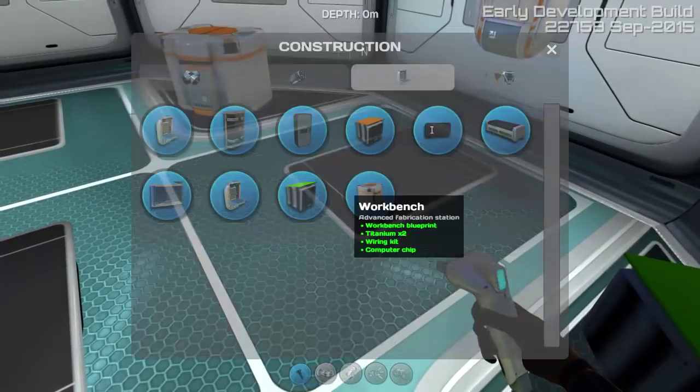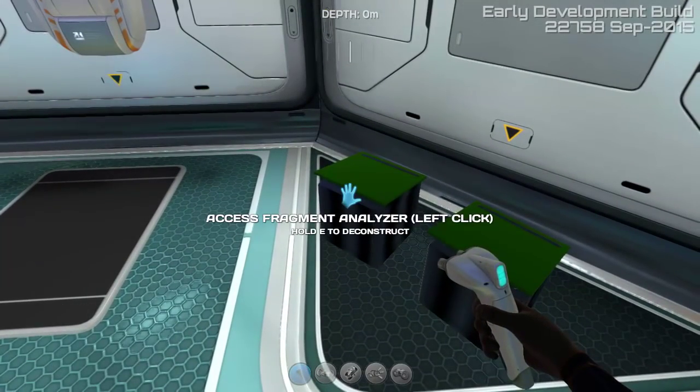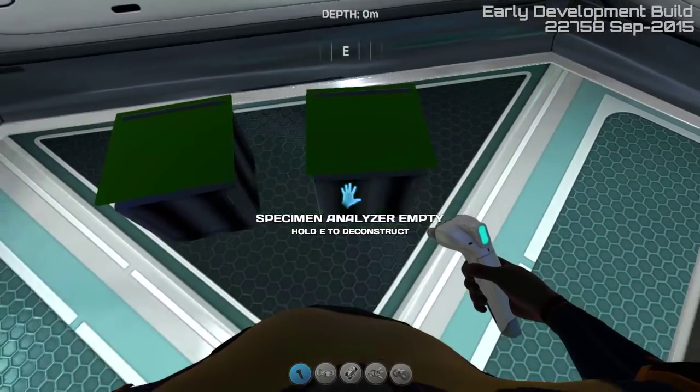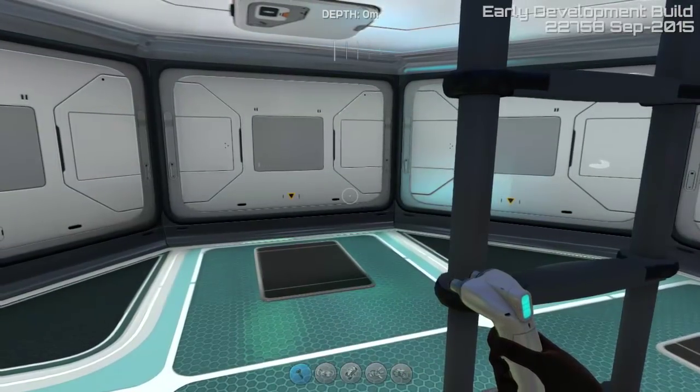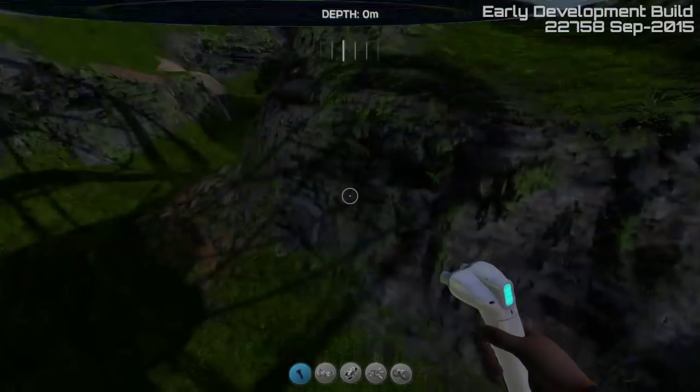I think they actually messed up the models on these — one is supposed to be orange, the fragment analyzer, but it's green like the other one. Hmm, quite strange. But that is the pug room, I hope you enjoy your home.